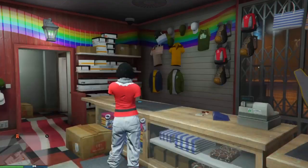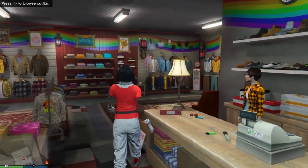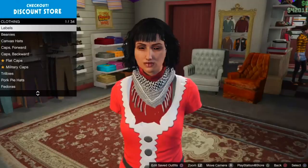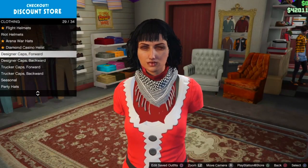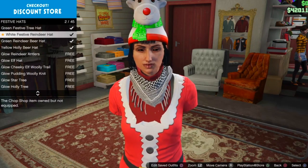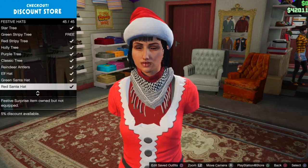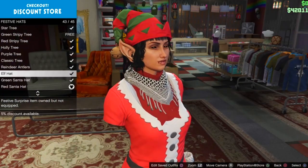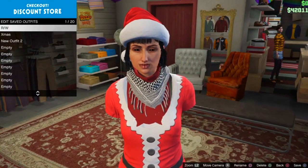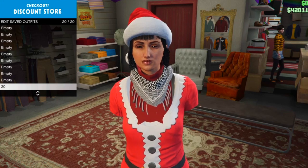From there, back out of all the accessories and go to hats. We're going to add a Christmas hat. Go down to festive hats and select the last one — the red Santa hat. After that, save your outfit in the slot, and then we head to the mask store to merge on a mask tutorial outfit.